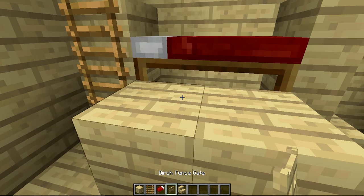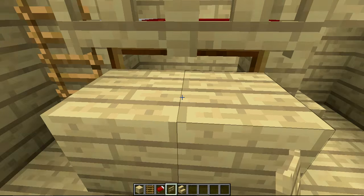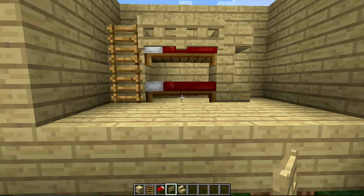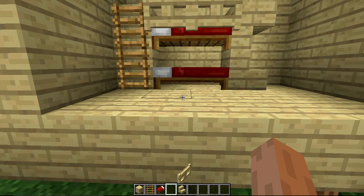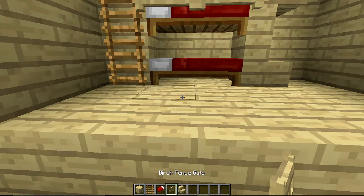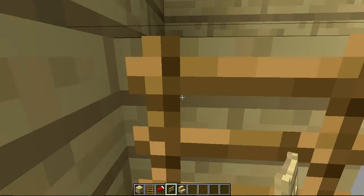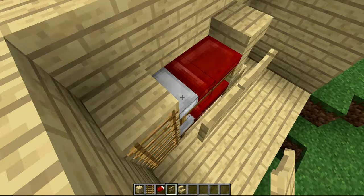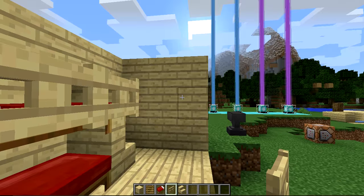Don't worry if it's covering the bed, because you're going to destroy these later. Then you're going to use your fence and cover up the bed. That was a super simple tutorial on how to make an awesome-looking bunk bed. And it's functional too — you can just go up here, sleep in there, and you can go over here and sleep in there.